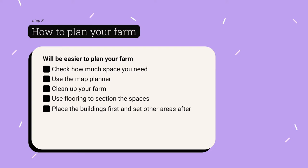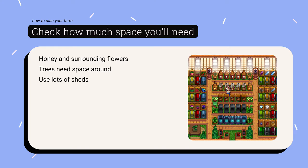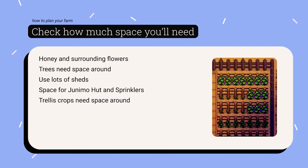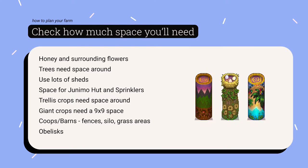To get started, the main thing is thinking about how much space you need for all the areas and buildings. For example, to produce special honey rather than wild honey, you have to think about the spaces around the bee houses since you need to plant flowers like blue jazz around them. Trees need space around them to grow fully. Don't forget you can build sheds to save space and upgrade them to increase their inside size. Also remember to plan for Junimo huts, sprinklers, trellis crops that need walkable space around them, giant crops that need a three-by-three space to spawn, coops, barns with fences, silos, and areas for planting grass to feed animals. Try to include spaces for the obelisks and clock as well.